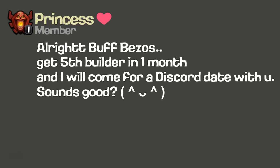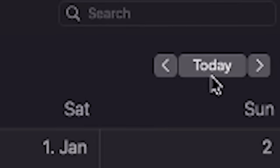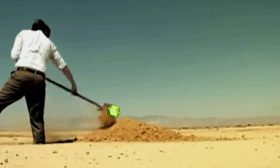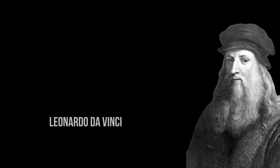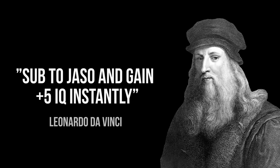After which she promised to come for a Discord date with me. It was the 31st of January and next month was February, which happened to be the shortest month of the year, so I had to make 2000 gems as quickly as possible. But before we start, slap that subscribe button because according to Leonardo Da Vinci you will get plus 5 IQ instantly if you subscribe right now.